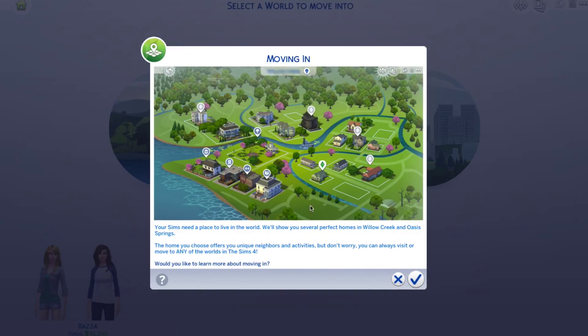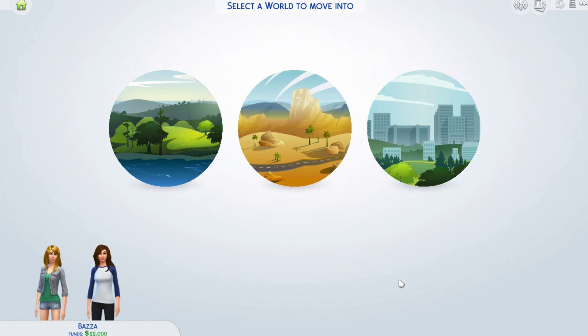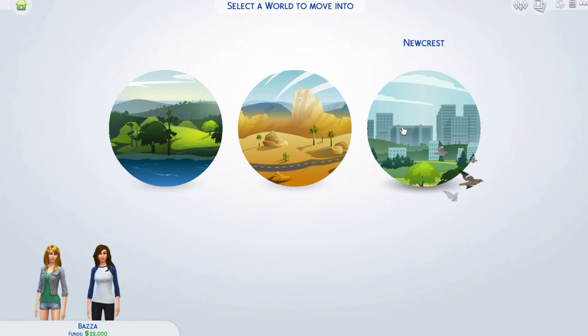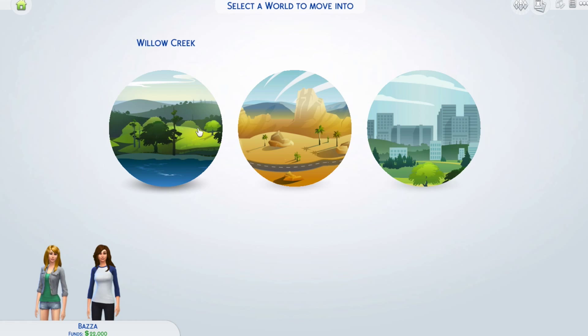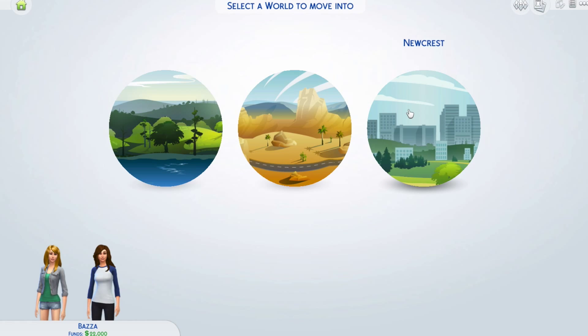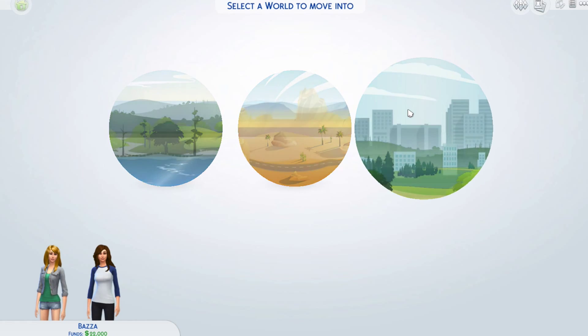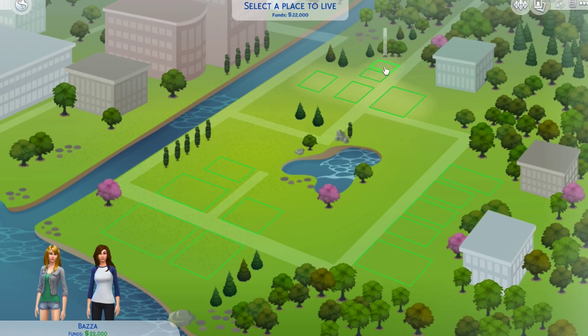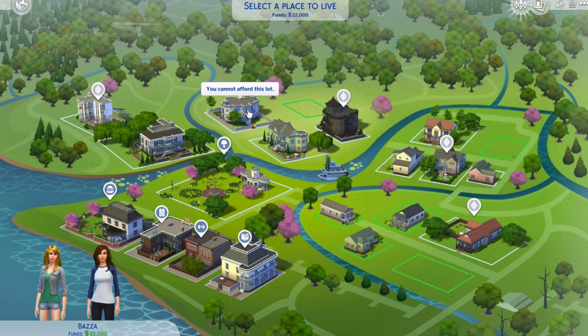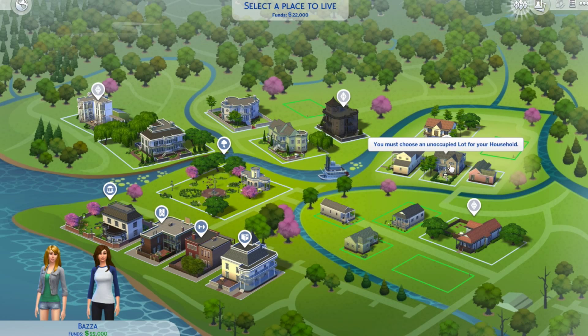Do we need all this? Would you like to learn more about moving in? No, cross that. We don't need that. So — Willow Creek, Oasis Springs... I think we should go to the one with all the cities, but I think that's the most expensive. Let's go to Willow Creek then. Can we look at all of them? Yeah, I think so. Oh my god, this looks so expensive — we'd have to build a house here, there's no one around.